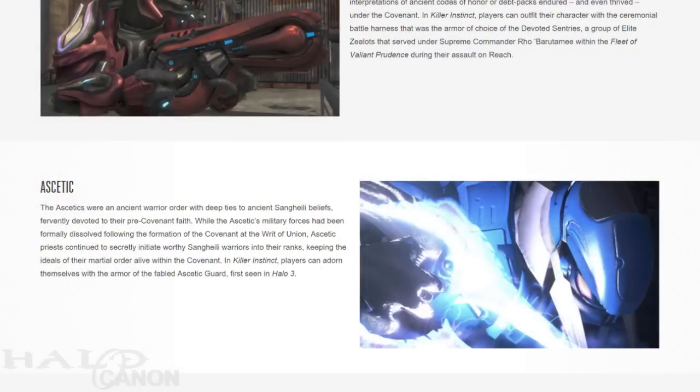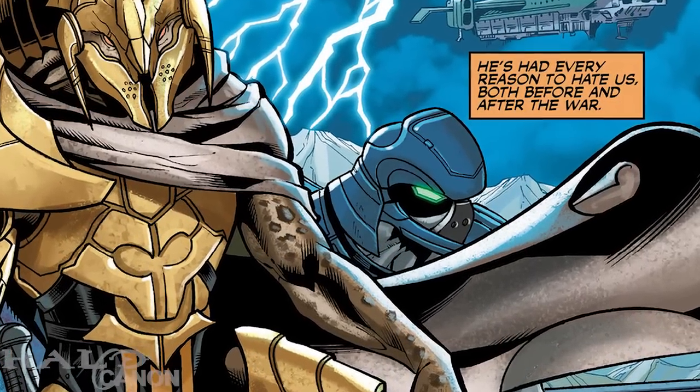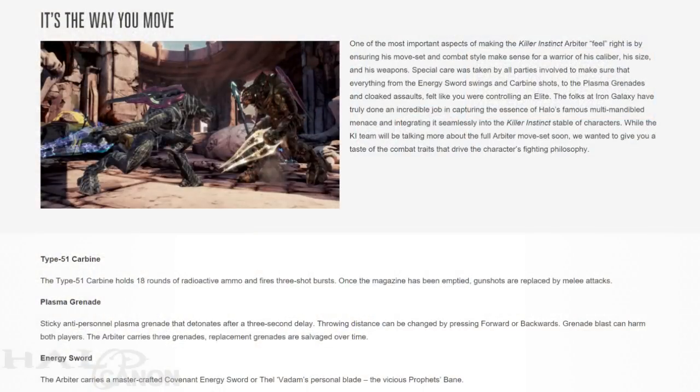Finally, we have the Ascetic Armor as it appeared in Halo 3. For those who don't know or may have forgotten, the Ascetic Order was a pre-Covenant faith that secretly thrived even after the Writ of Union. During the Great Schism, this faction rose up, donning their unique armor and fighting against the lies of the Prophets, and later with the Swords of Sanghelios in order to unite their race. That's a lot of awesome skins with a lot of interesting history.